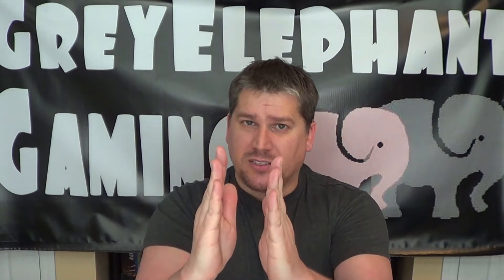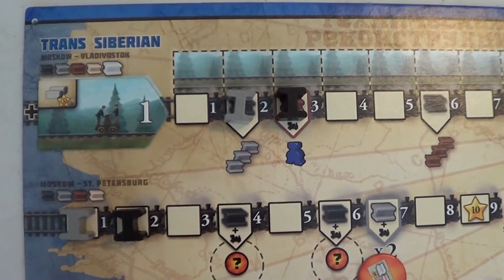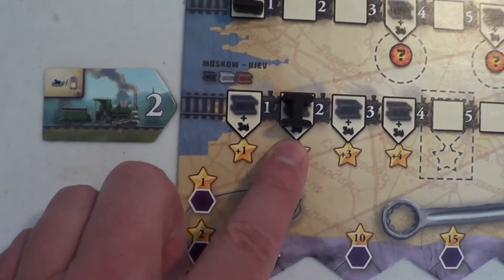Advancing tracks along the rails takes very careful planning, because you can never advance one track past another track that's in front of it. What I mean by that is, if you have one rail with a black track on it and a grey track behind it, you must first advance the black track in order to advance the grey track. On top of that, you need to pay attention to the engines that you're placing on each one of these rails. The numeric value of this engine is going to determine how far along the rail it will extend for you to be able to score at the end of each round.